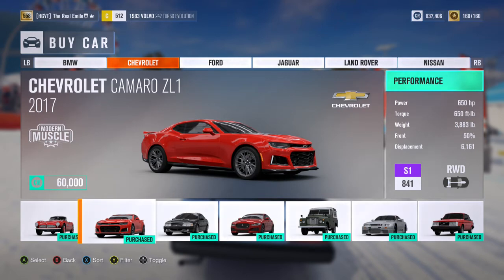Next up we have the 2017 Chevrolet Camaro ZL1: 650 horsepower, 650 foot-pounds of torque, 3,883 pounds of weight, S1 class car, 841 PI, rear wheel drive. I'm not a fan of the Chevrolet Camaro, and the new one I find to be absolutely hideous. The saving grace though is it is the ZL1. In Forza Motorsport 5 they had the 2012 ZL1 and that was a very good handling vehicle. Hopefully this will maintain that, but I find it hard to be excited because I'm really not a fan of the Camaro.